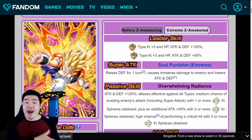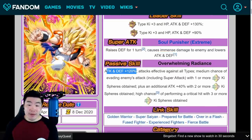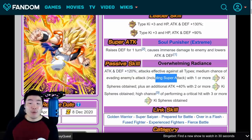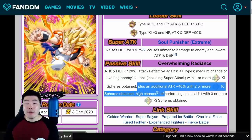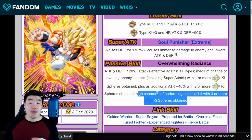They also further improved upon his offense too. I'm a huge fan of this EZA. After Extreme Z Awakening, his leader skill is Super INT types Ki+3, HP, attack and defense plus 130%, and Extreme INT types Ki+3, HP, attack and defense plus 90%. Super attack raises defense for one turn, causes immense damage, and lowers attack and defense. Passive is attack and defense plus 120%, attacks effective against all types, medium chance of evading enemies' attacks including Super Attacks with one or more Rainbow Ki Spheres obtained, plus attack plus 40% with two or more Rainbow Ki Spheres, and high chance of performing a critical hit with three or more Rainbow Ki Spheres obtained.